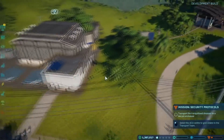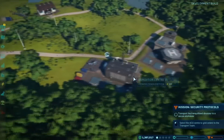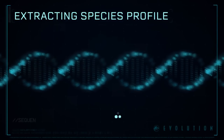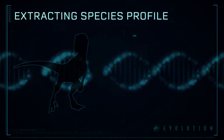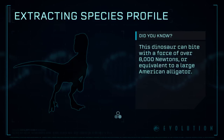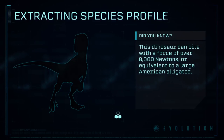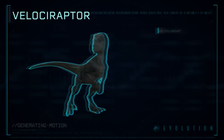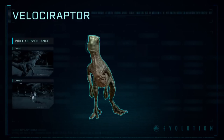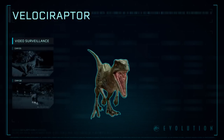What about the other dinosaurs? We'll probably definitely be getting Charlie, Echo, Delta, and of course Blue. I really hope that with that DLC they will not only release the four raptors, which are going to be really cool and iconic for the park, but also something more.